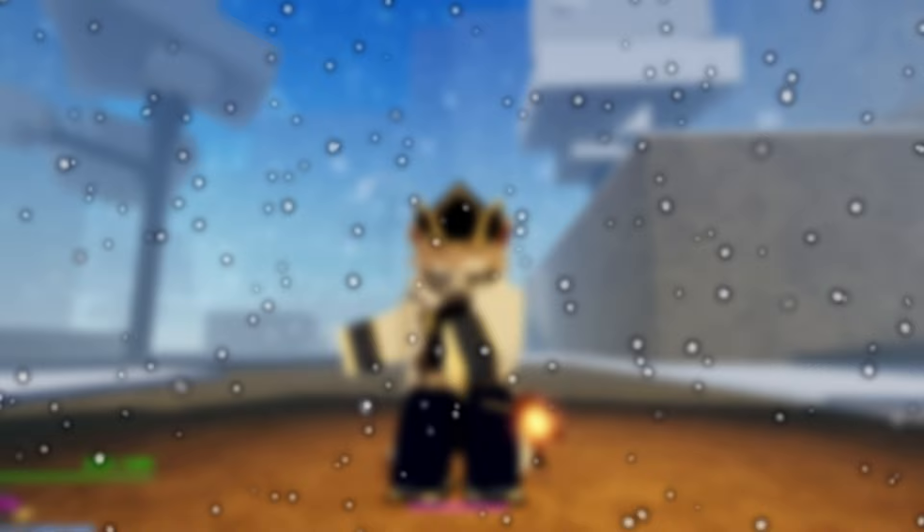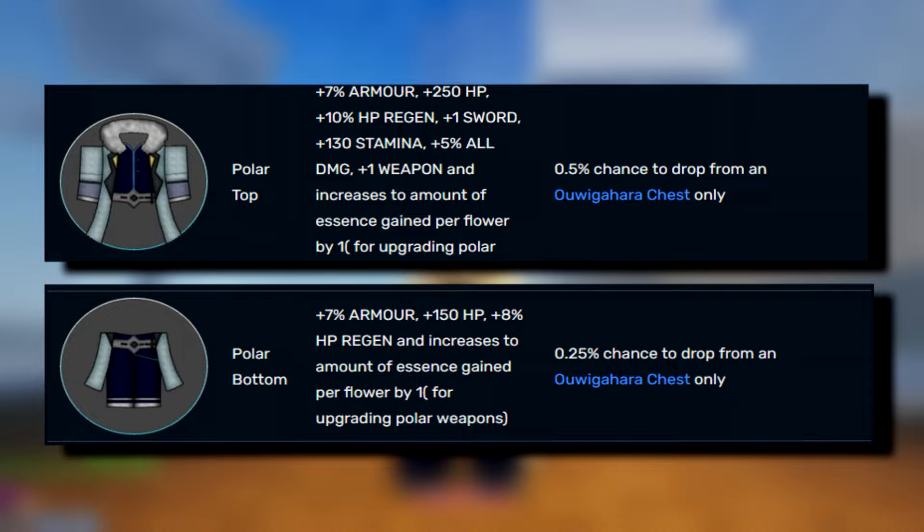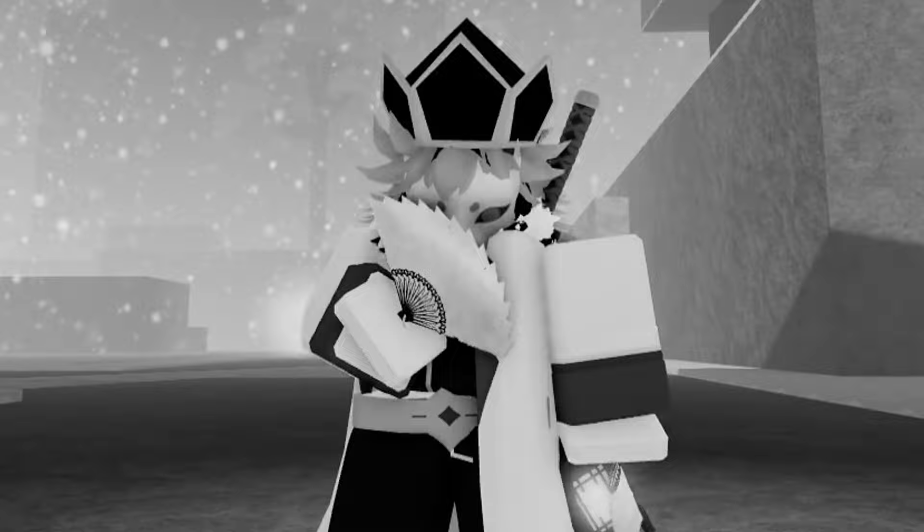Excluding polar weapons for now, here's the list of locations. The polar mask can be obtained from any tier 5 chest. The armors — top and bottom — can be obtained from the Okuigahara dungeon. It doesn't really matter which level you start farming at for your first polar set.